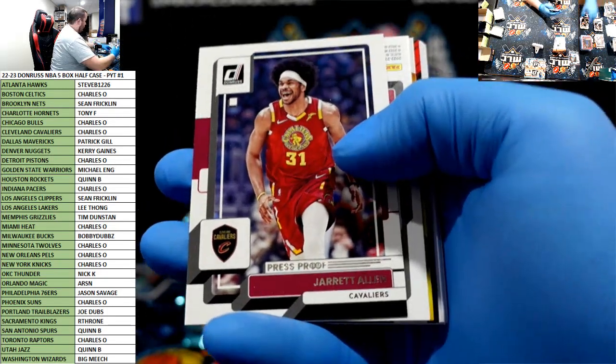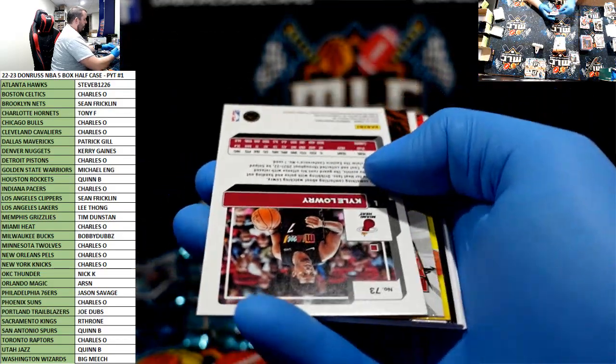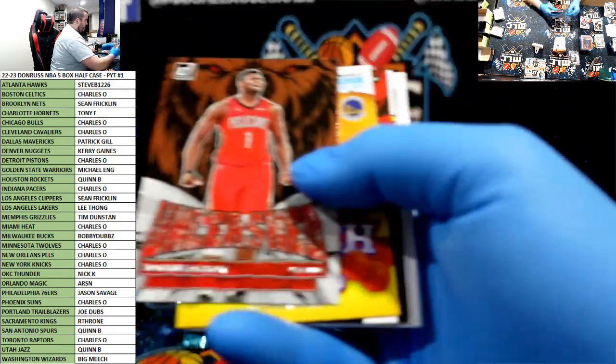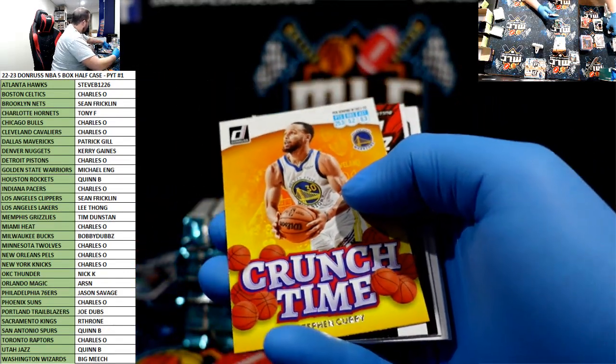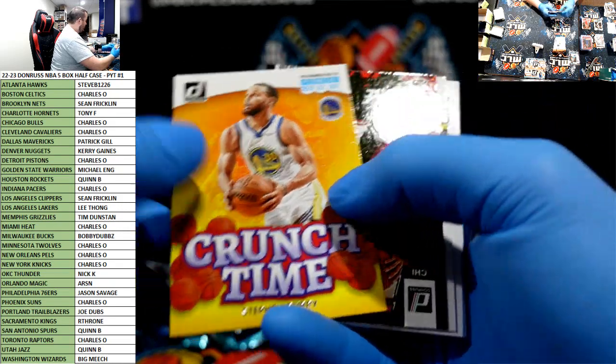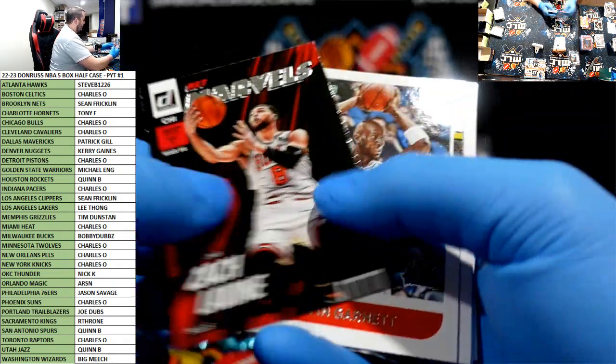Jared Allen press proof. Kyle Lowry to $149 Heat. Zion — pretty brutal, probably did take a jab in the first half but not the second. Zach LaVine Net Marvels.